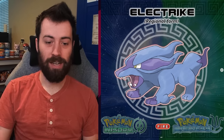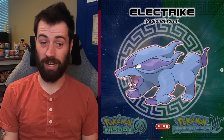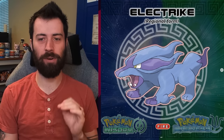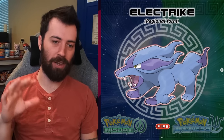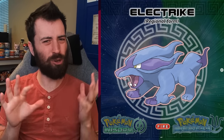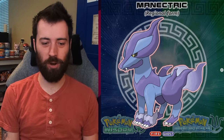Next up, we have a regional Electrike — Fire Electric type. It is blue and purple, which is a really cool way of handling Fire type. I like when Fire types aren't exactly just red and orange all the time — blue flames, purple flames, white flames. I like that it has these little tufts of Fire fur. We've got a regional Manetric — Fire Ghost type now. That's really cool and fits really well on Manetric. The Fire typing fits surprisingly well — even its back leg fur that usually stands straight up now has flames.